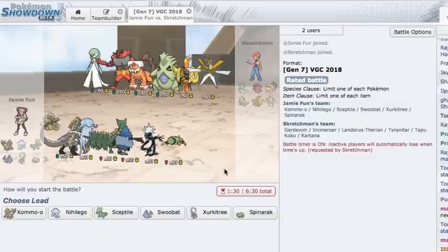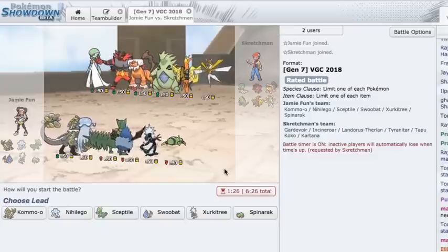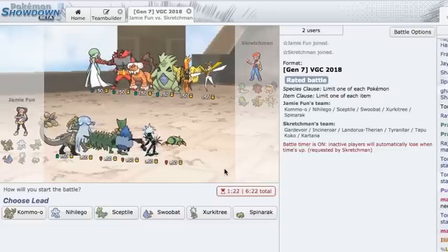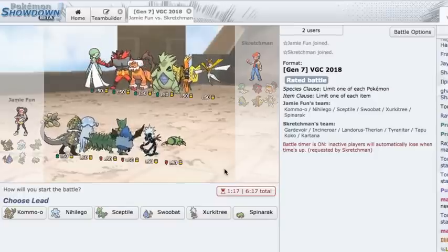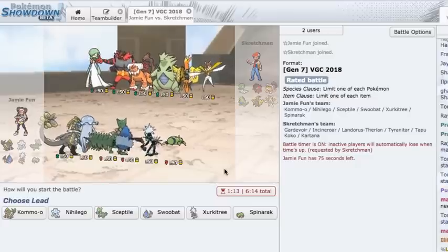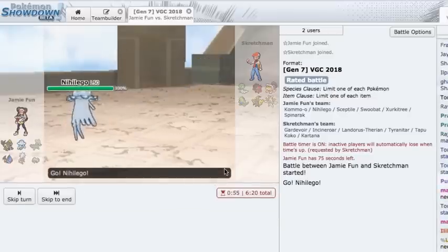I'm really going Nighley Go Septile here because we can Sludge Bomb the Gardevoir or roll the Gardevoir — it's not gonna work but yeah, you'll wing it. This is the kind of team that pretty much, if he gets up Trick Room, we just lose. He's got a Gardevoir — is he even gonna get up Trick Room? I forgot that's what it does.